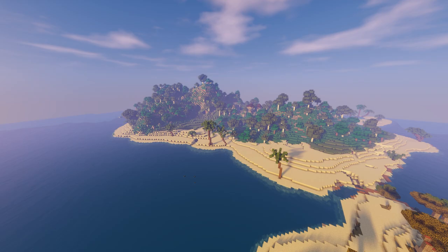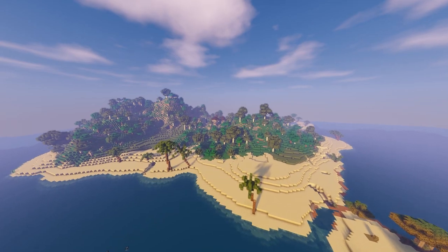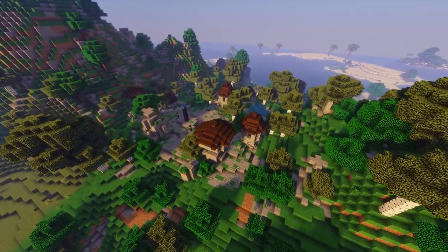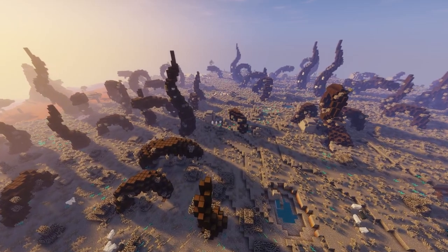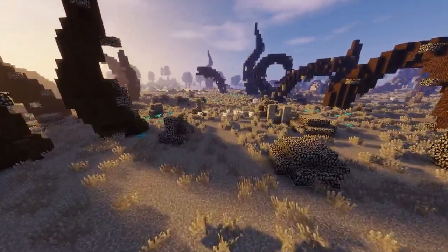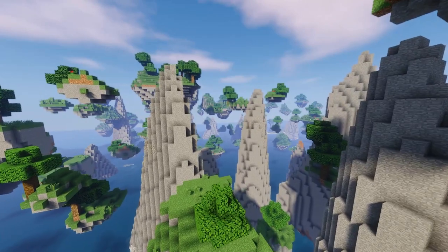First today on our list we have the Biome Bundle mod. With this mod it adds in 400 new original biomes with over 2000 structures contained within them, which include the likes of custom trees, rocks, caves, dungeons, villages and more. The mod is split into 4 main parts: the custom biomes and terrain, objects, structures and mob spawners.